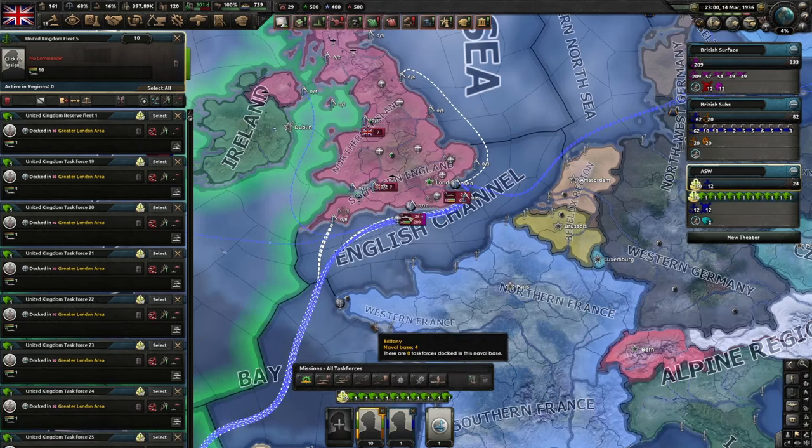Did you know that naval invasion support actually provides bombardment for any battles happening on coastal tiles around that sea region? So as the British, if you're trying to hold El Alamein and you're defending against the Italians and need that little bit extra oomph, you can put your fleet on this mission and they'll just move to one of the adjacent sea tiles and provide some naval bombardments. There's also another concept I cover in my video on how to play the UK — it's how you can refit ships to make yourself pretty much invincible to air attack. I'll link that below with the other videos I mentioned.